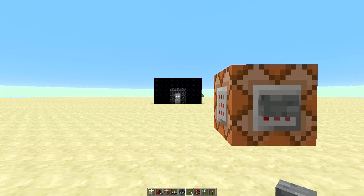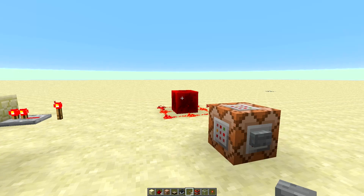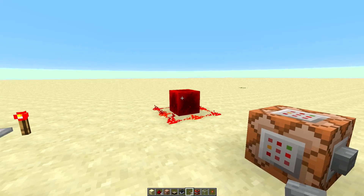It's fairly simple. I'll show you the basic idea. In 1.7 you can use a new command — the summon command — and with summon falling sand you can summon or spawn any block that you wish. So with that I simply spawned a redstone block.